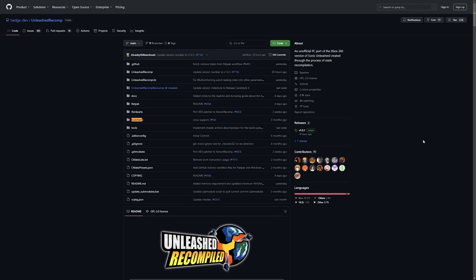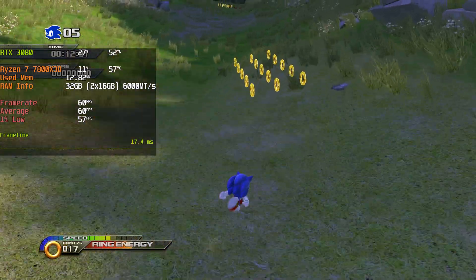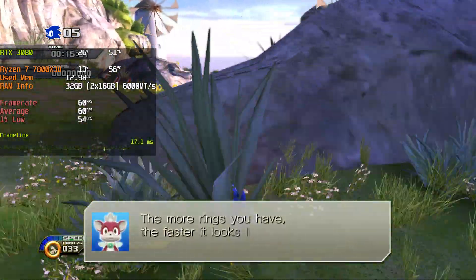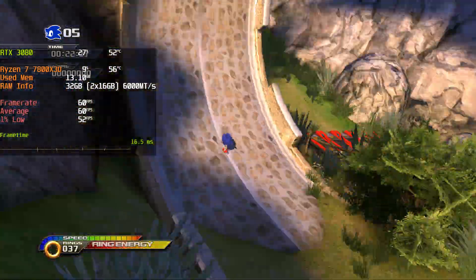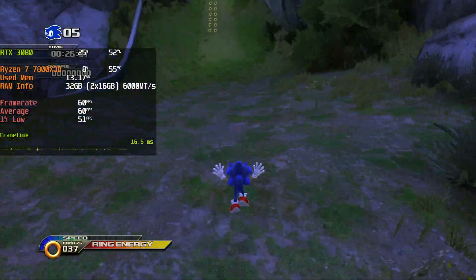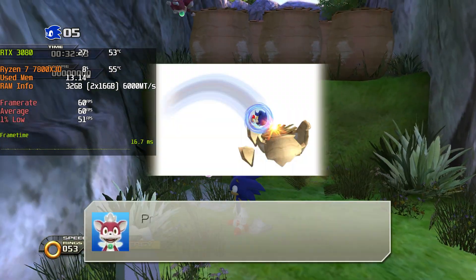So anyone, anywhere can recompile any Xbox 360 game with just the executable. Getting a game to run natively is super important because we can get things like 4K resolution, ultrawide support, and the possibility of going all the way up to 120 FPS. We can obviously do some of these on emulators, but it's incredibly easy to do on a native PC port instead. There's also no emulator overhead, meaning better performance and, in theory, fewer bugs.